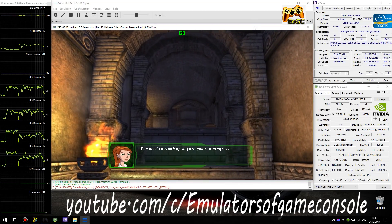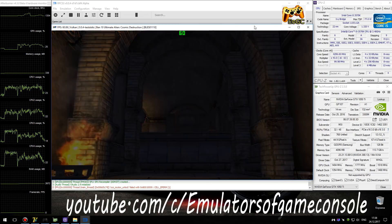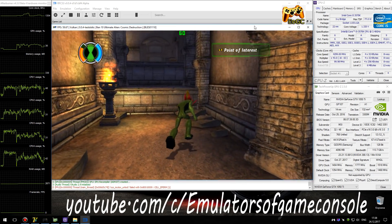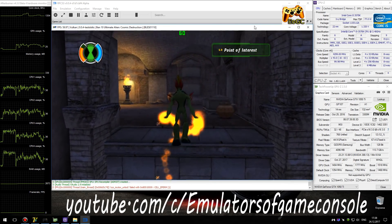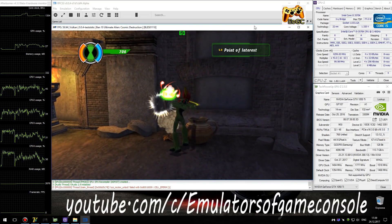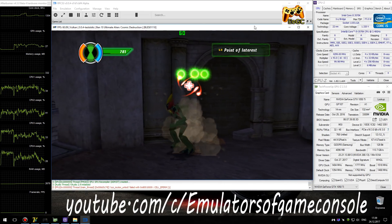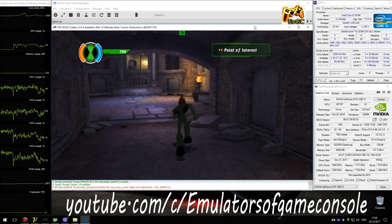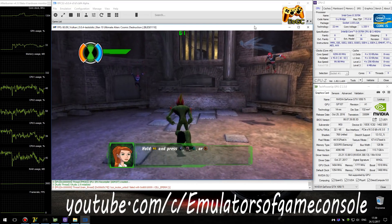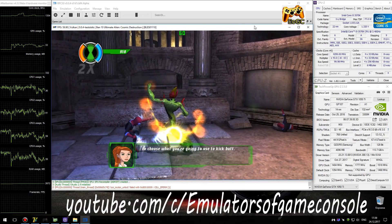You need to climb up before you can progress. Each of your alien forms has four different special attacks. Pull R2 and press X, square, triangle, or circle to choose what you're going to use to kick butt.